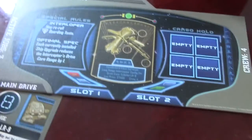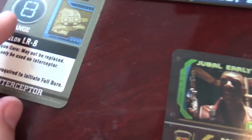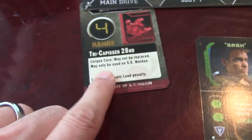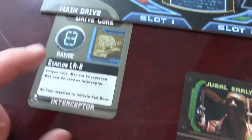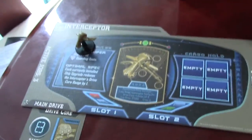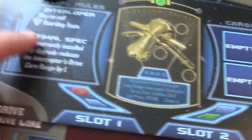The next one is Jubal Early's Interceptor — beautiful ship. This one is all about speed. It's an 8 drive core and the engine cannot be replaced; you cannot swap this drive core for something else. It has to be an 8. And look at this — no fuel required to initiate a burn. This is the fastest-moving ship in the verse.